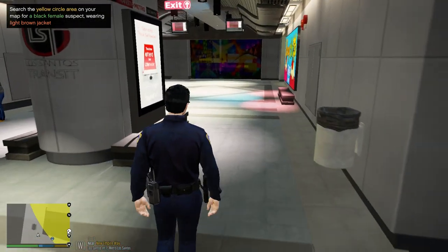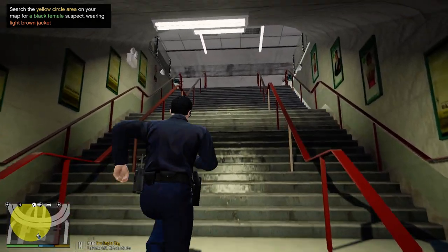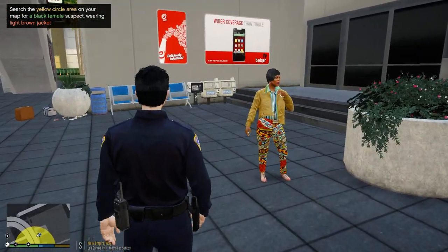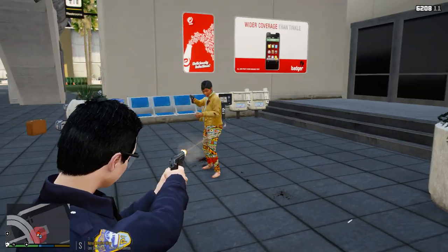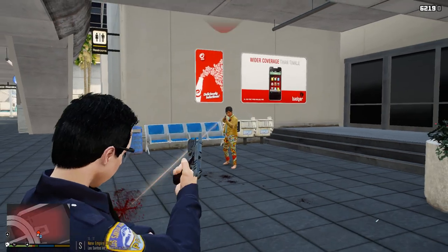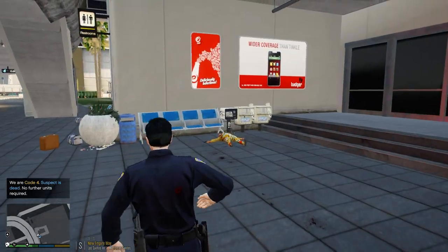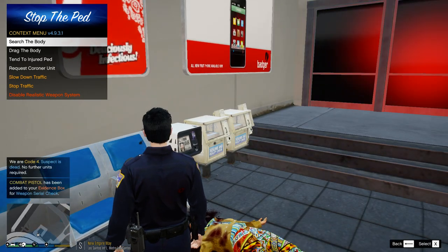Did not know that you could go down there, that's all new. We are code 4, suspect neutralized, no further units required. I swear she wasn't there when we walked over there, did not see her. Call ambulance — assistance required in Los Santos International.